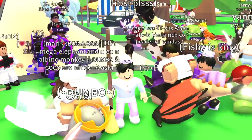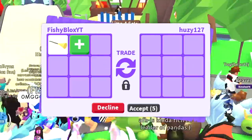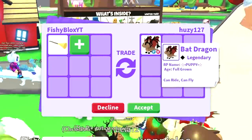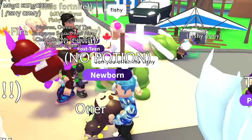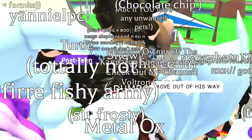We have Hussy 127 now — let's see what they have to offer for the broomstick. There's no way someone just put a bat dragon! I don't even know what this is worth. I want to take more offers and see what else I can get, but the first two offers were amazing — we got the owl and the bat dragon back to back.